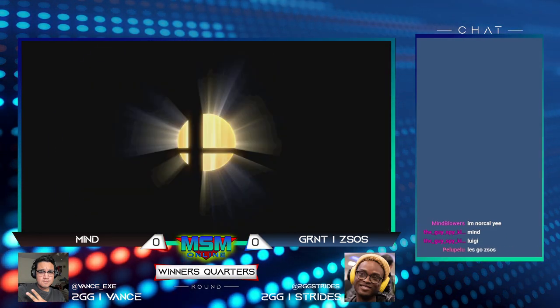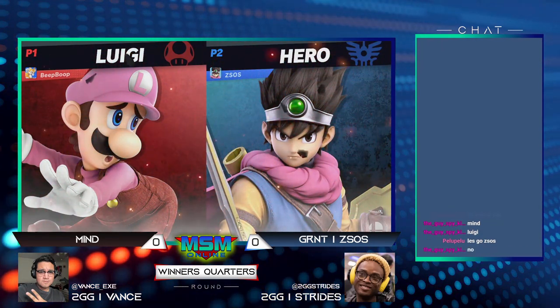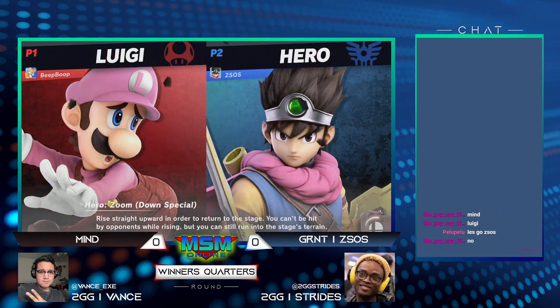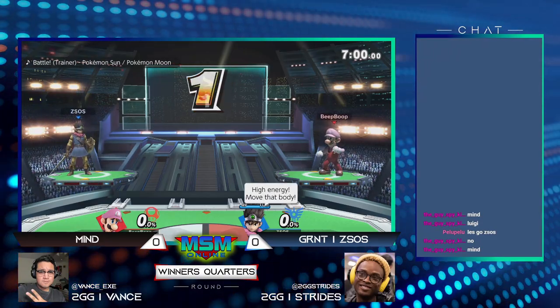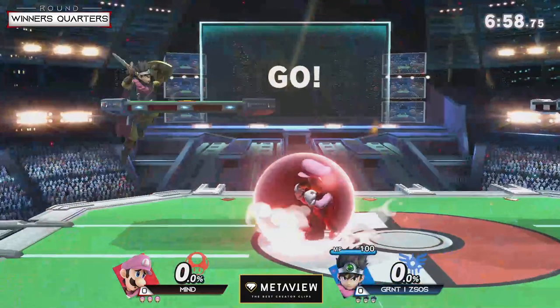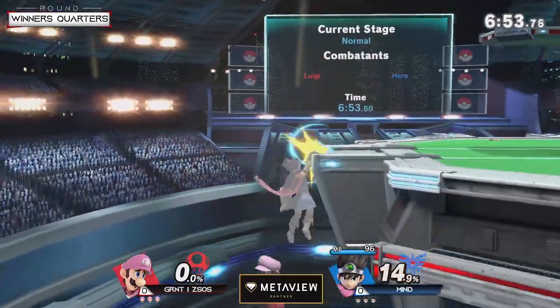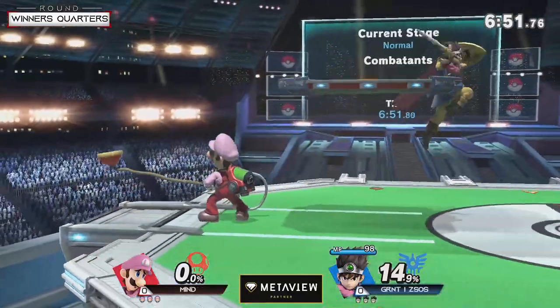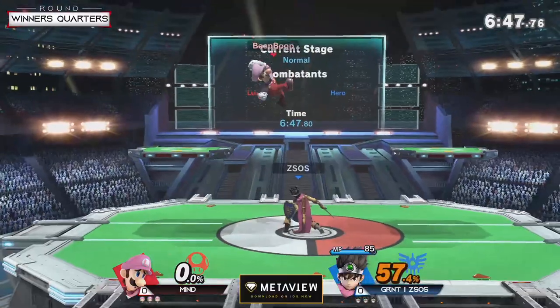I'm gonna have to see what ZSOS does to just keep Luigi out — that's the name of the game. The name of the game is social distance, man. You never want to be anywhere near Luigi, you want to keep six feet away from Luigi at all times. If you're able to do so effectively, you will definitely be the one on the winning side. Hero does have some of those tools to keep Luigi away.